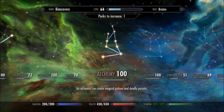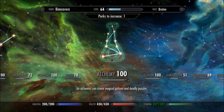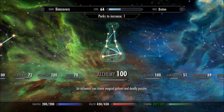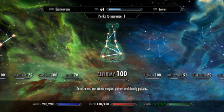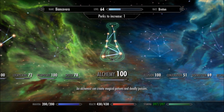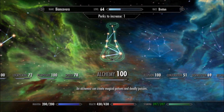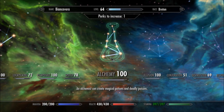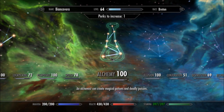A general piece of advice: if you are serious about Alchemy, every time you go to a town — Whiterun, wherever — buy out all the ingredients. Just buy them all. Because generally when you're leveling, you'll have so many valuable potions to sell. Just carry a small handful of them, and anytime you're in town, just sell all of them.